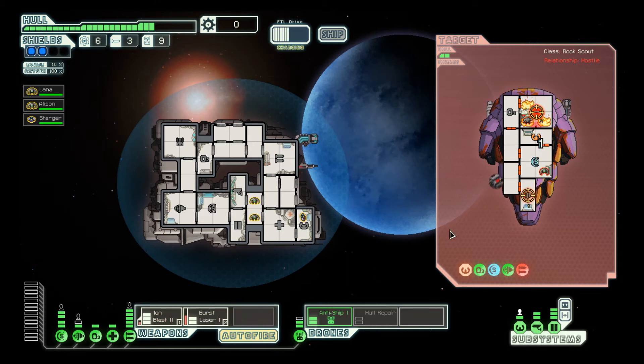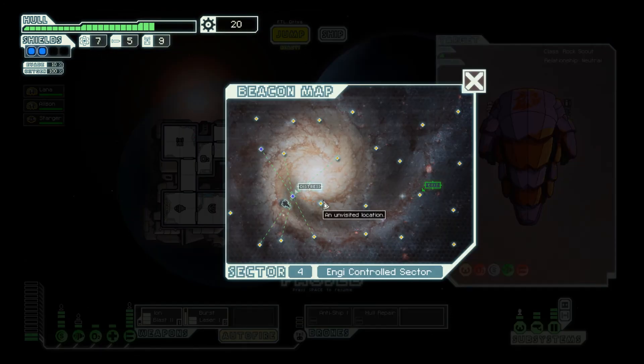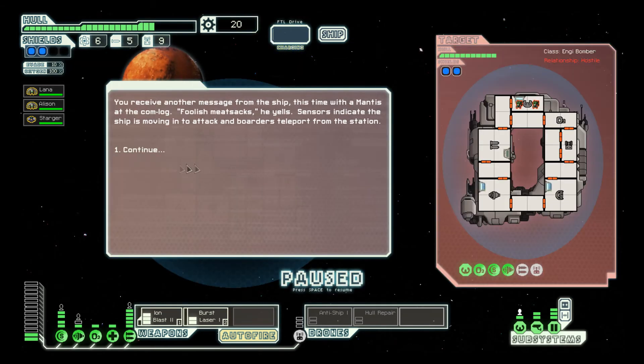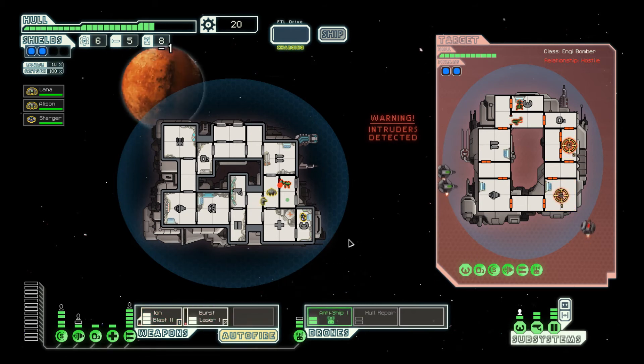Let's redirect our ion blast to the weapon systems. Should I accept it? Take everything we have - so this is everything I have. Probably not everything, but I'm gonna take it this time. They are lucky. I'm gonna move in to assist. Oh, they have the same ship that I have. Intruders detected.